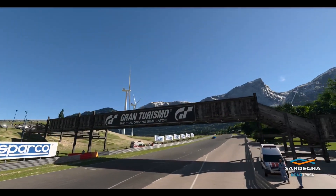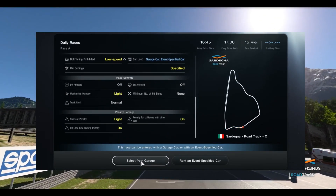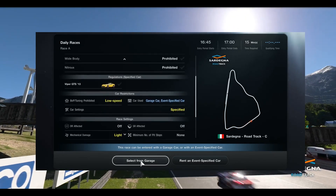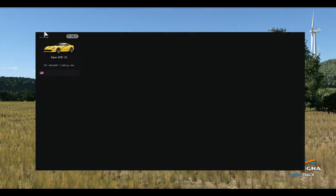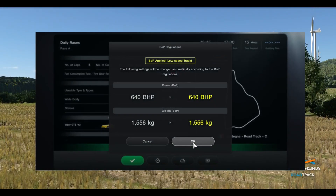First up, Daily A is at Sardinia Road Track C in the Dodge Viper GTS 13 with BOP on sports hard tyres for 5 laps. Wear is 1x fuel and 1x tyre. DRSR is disabled as usual.